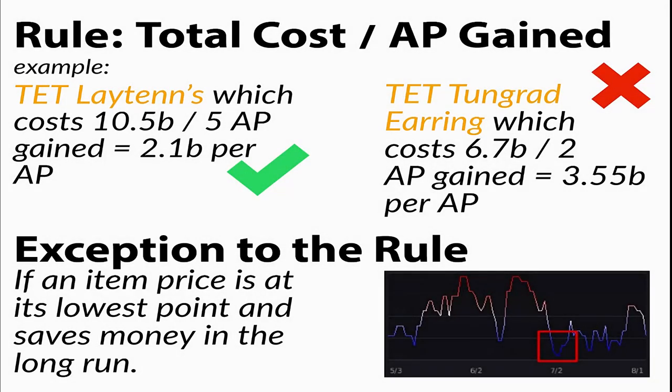Throughout this guide I'll be referring to the fundamental principle of dividing the total cost of the item by the amount of AP gained. This will determine which item gives us the most bang for our buck — the most efficient route of utilizing your silver. For example, let's take a look at a Tet Layton versus a Tet Tungrat. Let's say the Layton's give me 5 AP and the Tungrat's give me 2 AP. The Tet Layton's on North America is 10.5 billion. If I divide it by 5, I'm spending 2.1 billion per AP point.